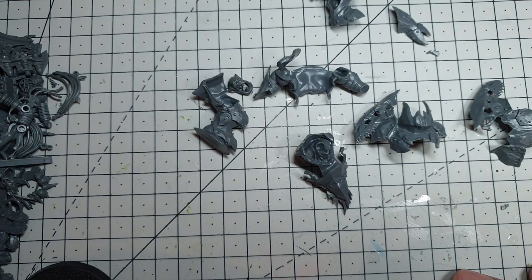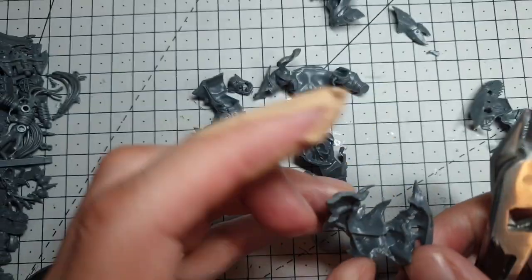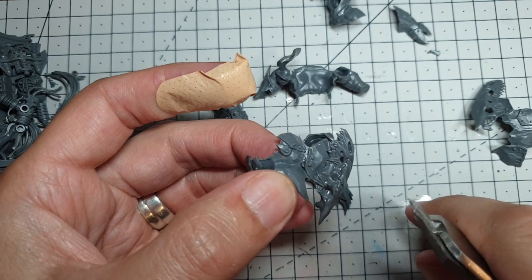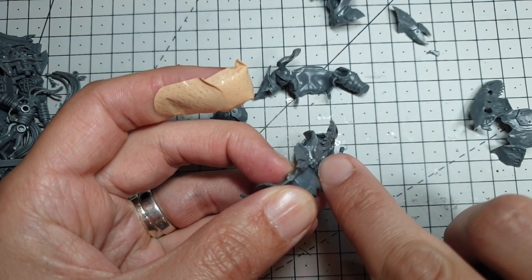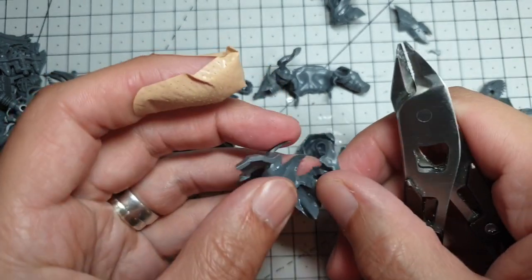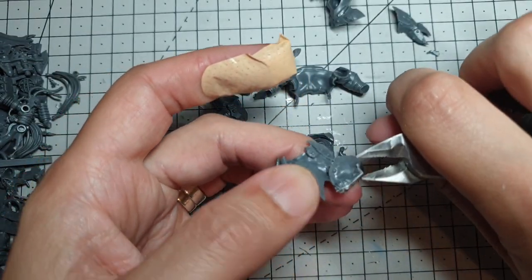I've removed all the chain mail - next bit is going to be clippers, so fingers are safe for the minute. We'll get rid of this skull. Whilst it's really cool, I don't need it for 40k. If you're doing Snake Bites you might want to leave it, or if you want to do this as a Beast Boss. I've got Evil Sons so I'm not going to keep the skull - I'll just clip it off nice and quickly like that.